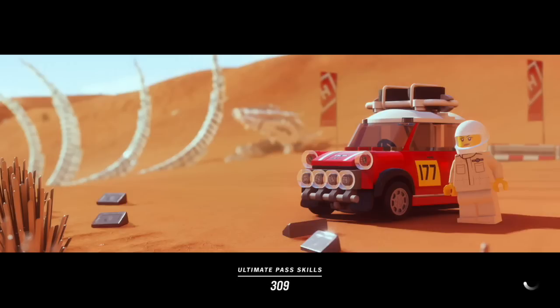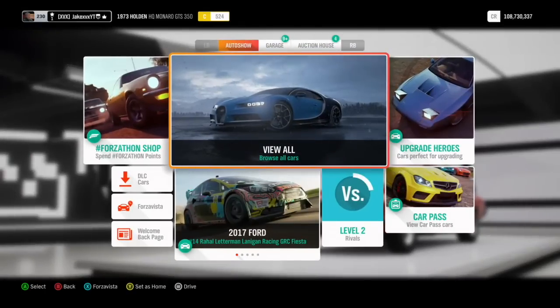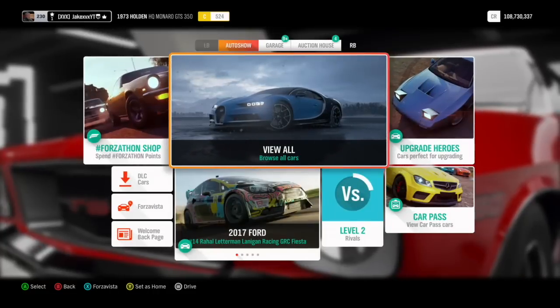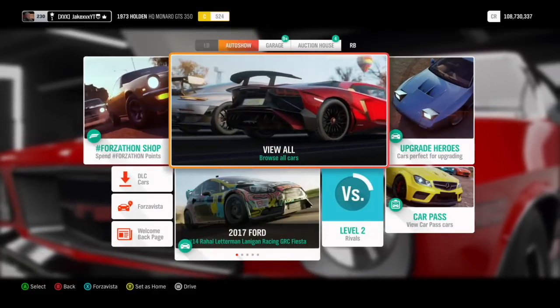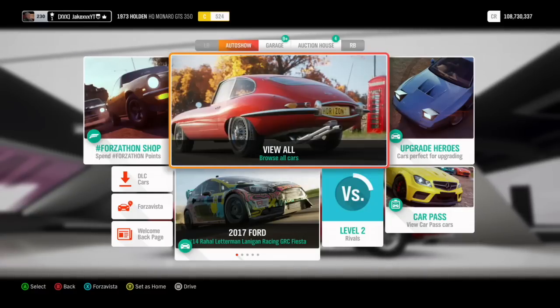Once you complete all of these events, PR stunts, and challenges, you should have unlocked the Rimac Concept 2 in no more than an hour. Very quick and simple. Go to your festival playlist and you'll get the championship complete at 50% and it'll pop up with the Rimac on screen.